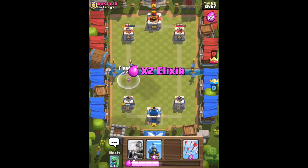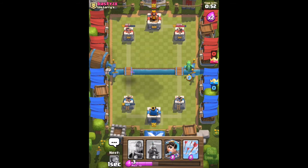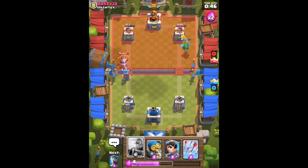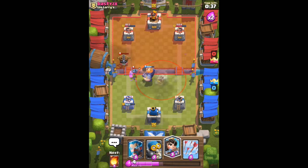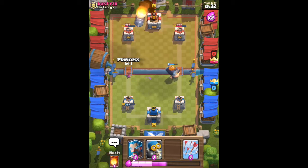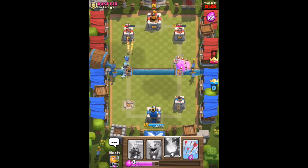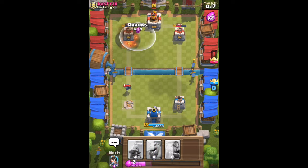Right here I get my fireball ready and hover it over the musketeer — if he places anything I'm still gonna fireball it anyway because my tower was already on low health. Now I put a tesla, get ready to put a princess, then a royal giant which the executioner didn't target unfortunately. He tried tornadoing that which kind of worked out in my favor. See right here he pushes with everything he's got and uses a rocket, so I go for a push.